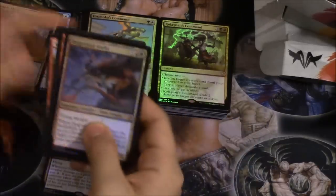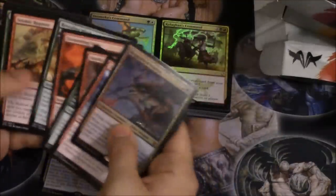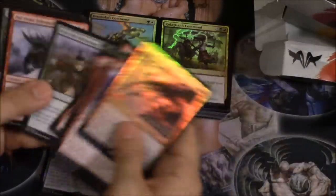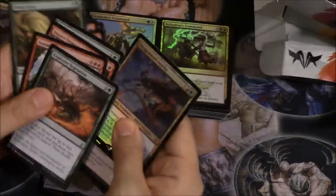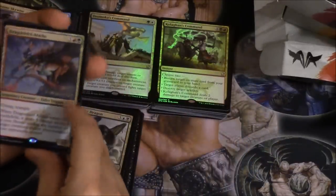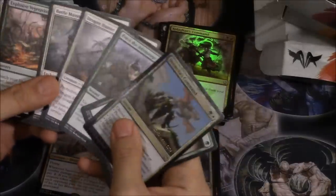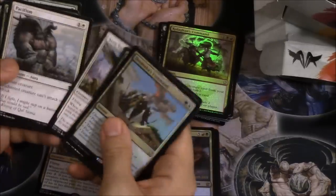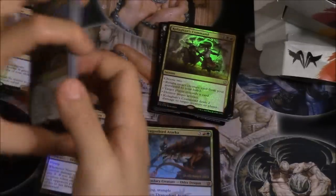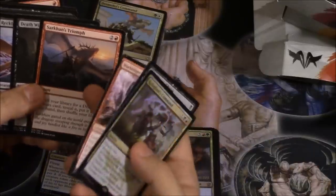I would rank this pack number one because it has removal, efficient creatures, can go big, and has card efficiency. This is a very neat combat trick. It has Explosive Vegetation which lets you get the Dragonlord extremely fast. Number two I would say is this pack — it has the two-one protection from dragons that can block dragons, the command which is always excellent, and Pacifism which is one of the premier removal spells.